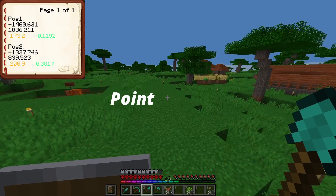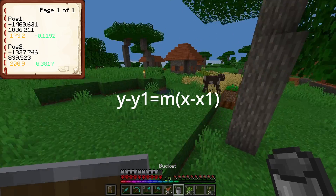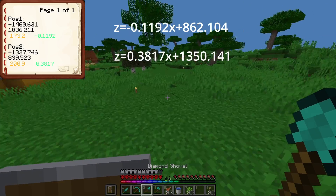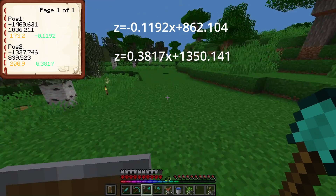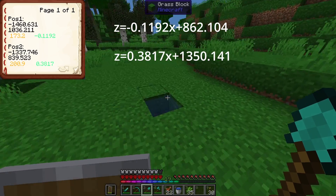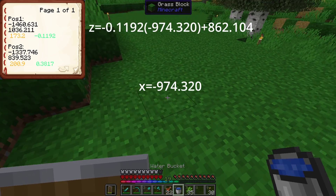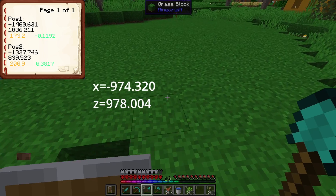Wait a second — we have a point and a slope. I'm going to change the regular point-slope form equation to this one here. So we put in our x, z, and slope into this, and we get out an equation that we can actually use. Now we have a system of equations, so just solve them in whatever way is your favorite. I'll use elimination to get rid of the z's, solve for the x-coordinate, and then plug that x-coordinate back into one of the equations to get the z-coordinate. And just like that, you have the approximate coordinates of where the stronghold is.